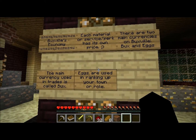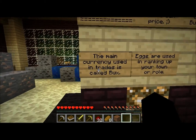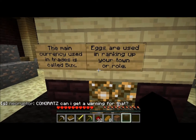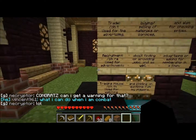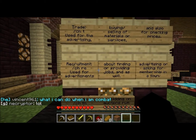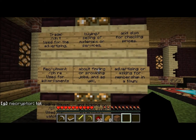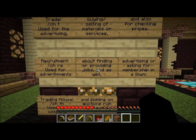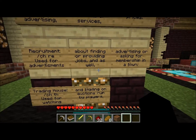Each material, service, or perk has its own price. There are two main currencies in Buxville: bucks and eggs. The main currency used in trades is bucks; eggs are used in ranking up your town or your role. We'll have to find out how to get those eggs. For advertising, use the T channel for trade — buying, selling, and checking prices — and RE for recruitment or finding jobs.